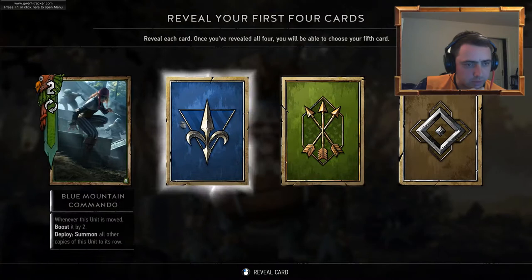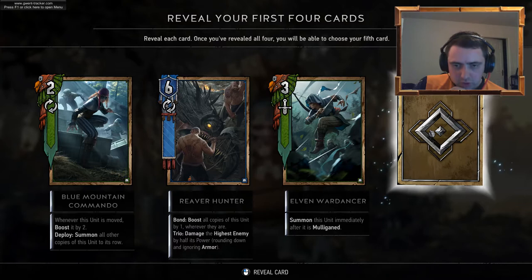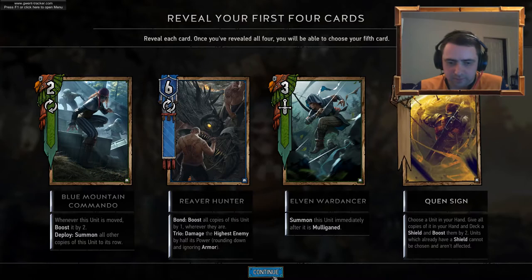Blue Mountain Commando. Reverb Hunter. Elven Wardancer — summon this unit immediately after this mulligan. Quensine! Yes! That's a nice card.